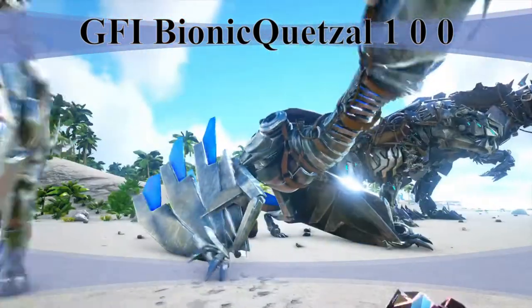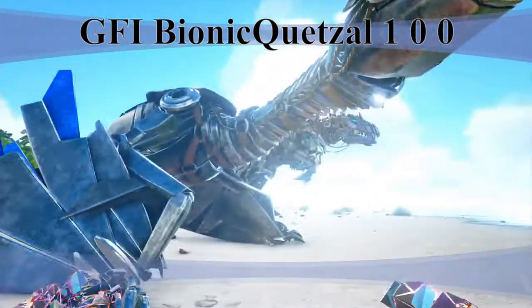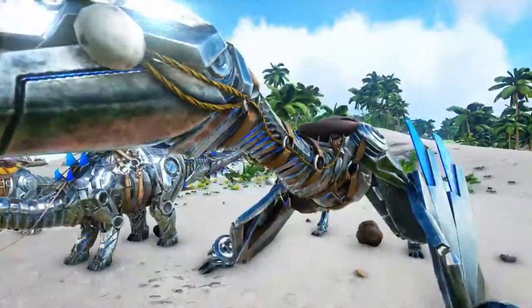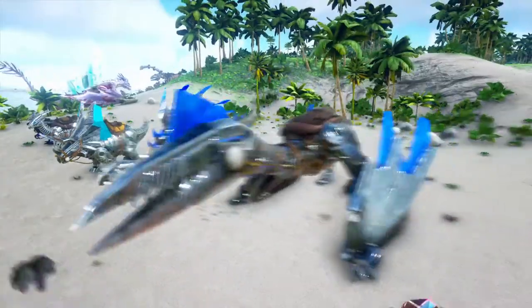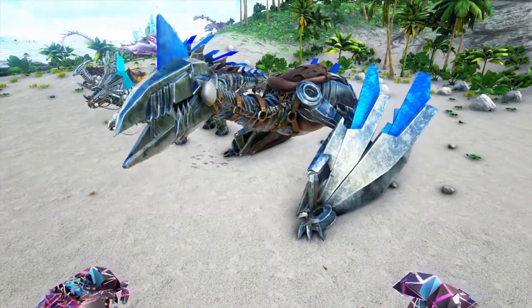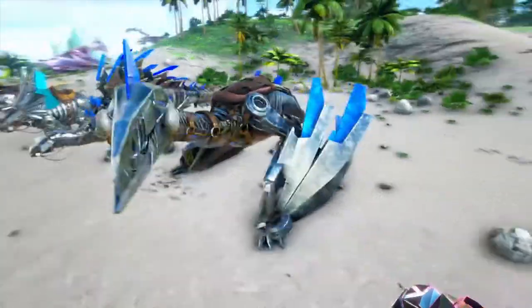Next up is the Quetzal — probably my least favorite flying type because he can't walk backwards. It's like a giant immovable thing. Let me fly up here a little bit. He looks really cool though in his robot form — the bionic skin is what it's called for the Quetzal.